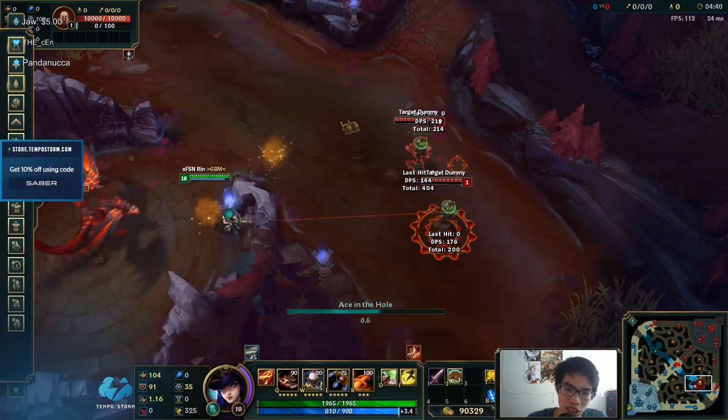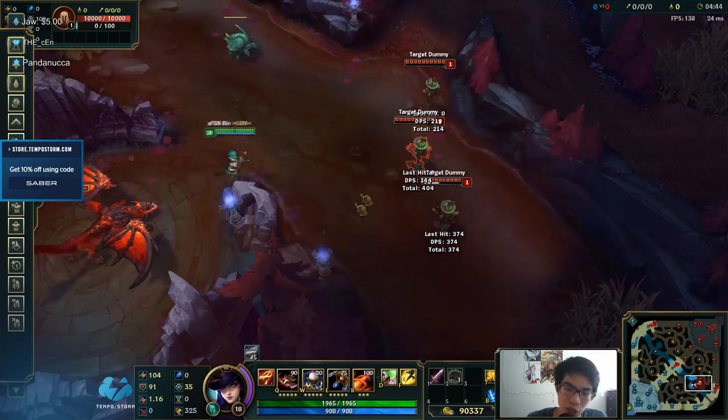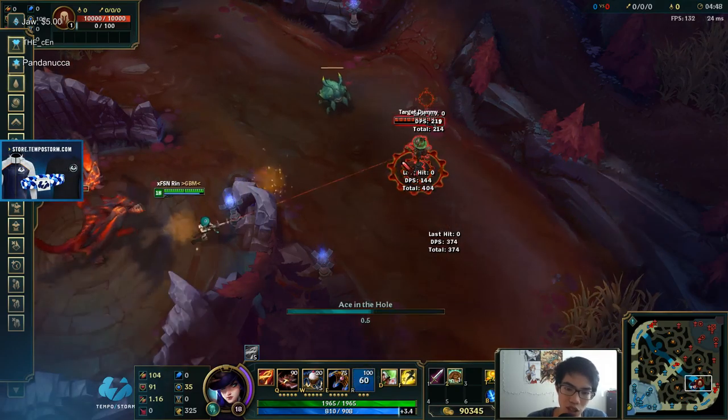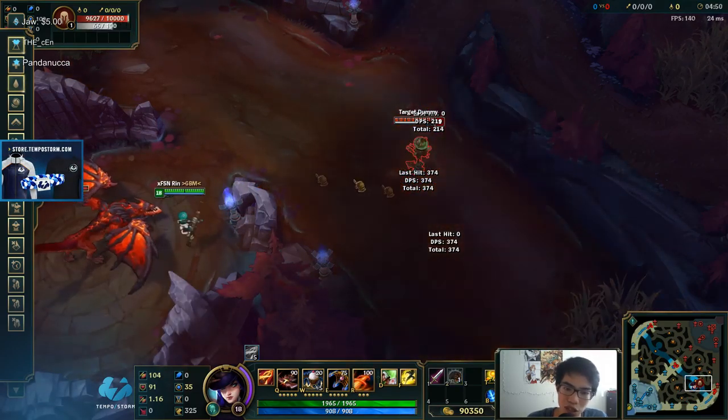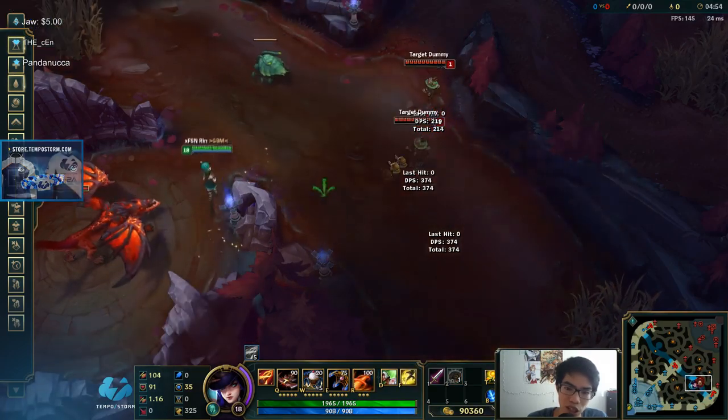And here's the crazy stuff — this is something else. If you want to surprise people, or the instant you ult and you know they're going to throw a skill shot at you, you can just do this so they throw a skill shot and miss. You can't do it in the middle of your ult though — it'll just cancel.